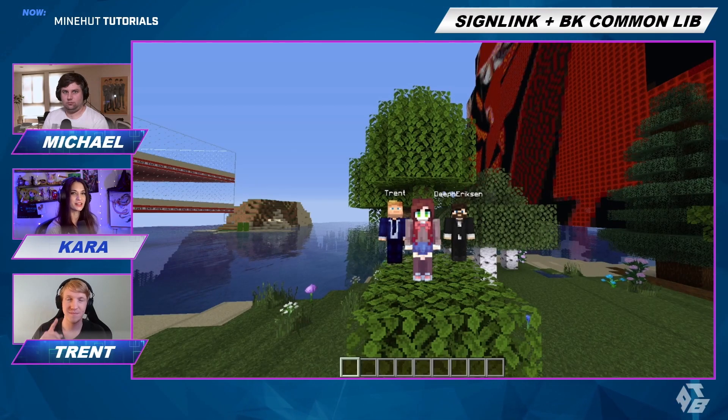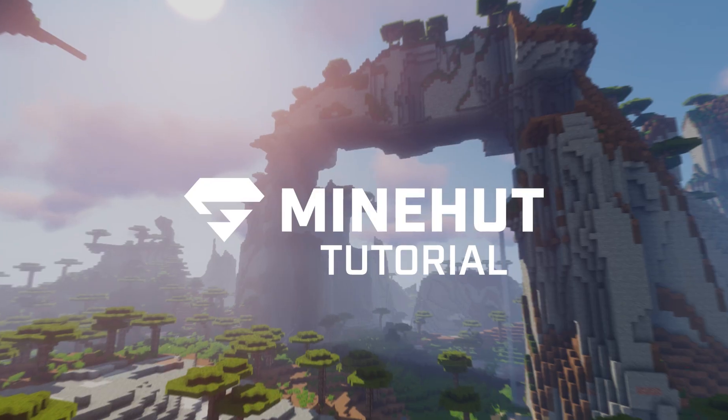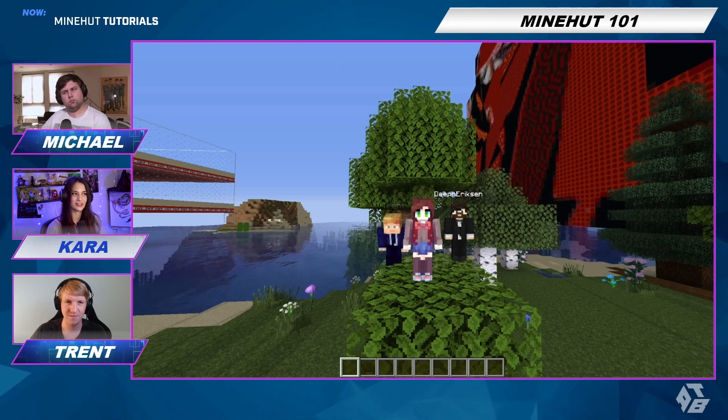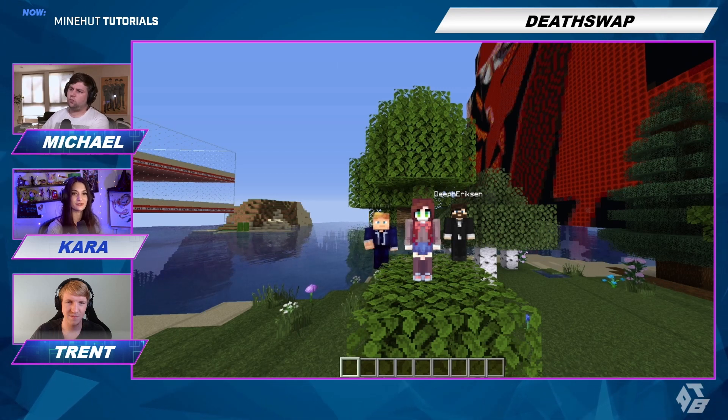Hello! Today we're going to teach you how to use the plugin DeathSwap for your Mindhut server. This is a very fun game mode where you try to kill each other because you'll switch positions every 10 seconds, 30 seconds, whatever you want.